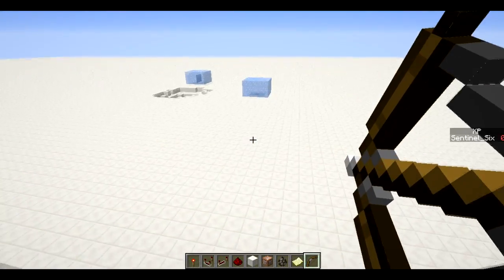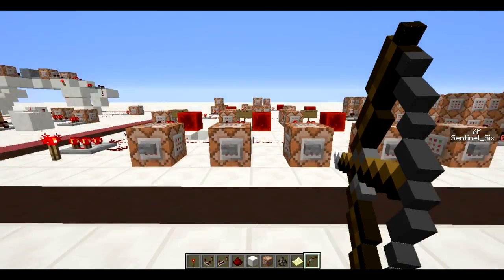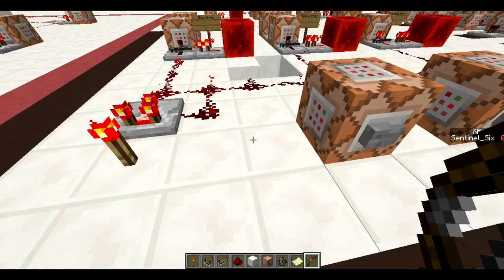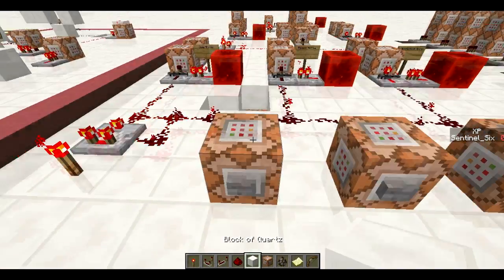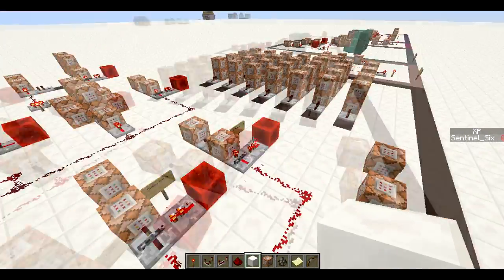The ender arrow — wherever you shoot it, you get teleported. Boom, it's basically just like an ender pearl but it's an arrow. Pretty straightforward.